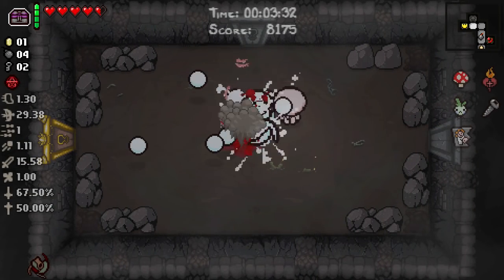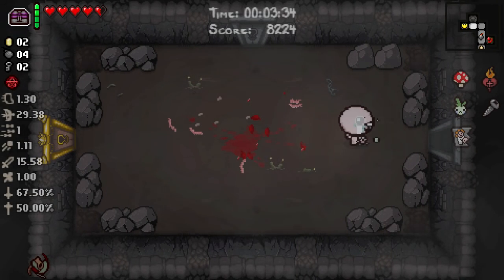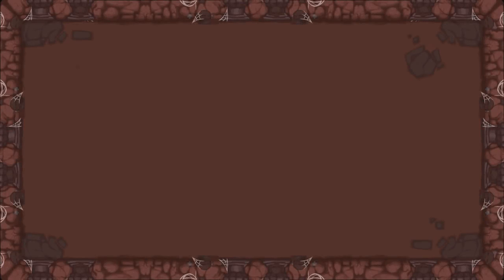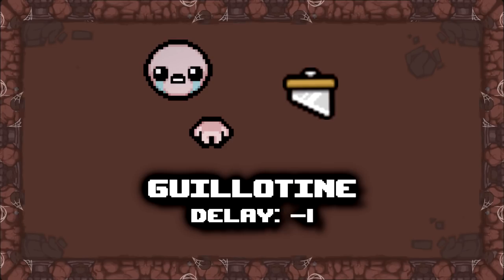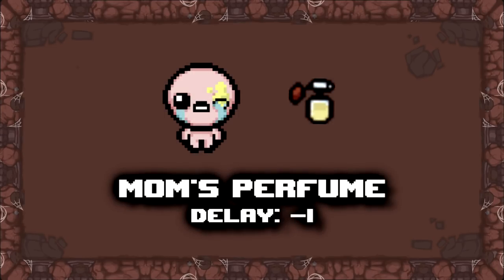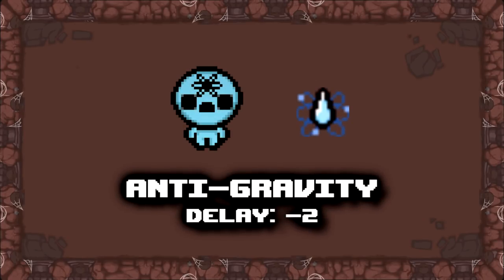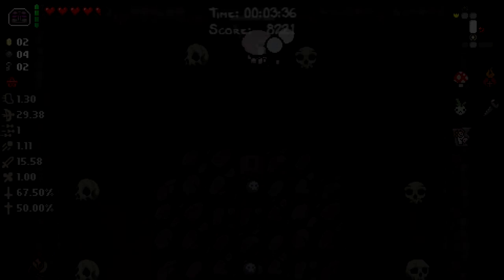This is also a good time to note some other items in the game that you may not realize give you a tier delay down: Guillotine, everyone's least favorite orbital item; Mom's Perfume, no longer just a bad tier effect; Cricket's Body, in case it couldn't get any better already; and Anti-Gravity, which actually makes this otherwise crappy item worthwhile to take.